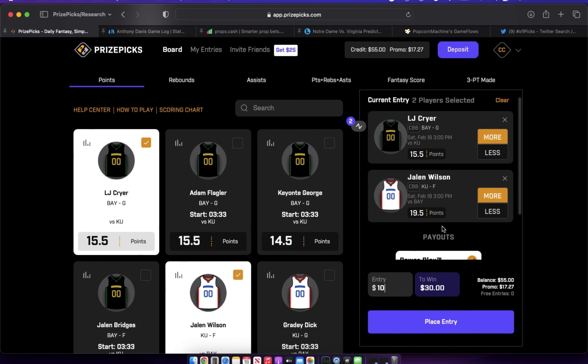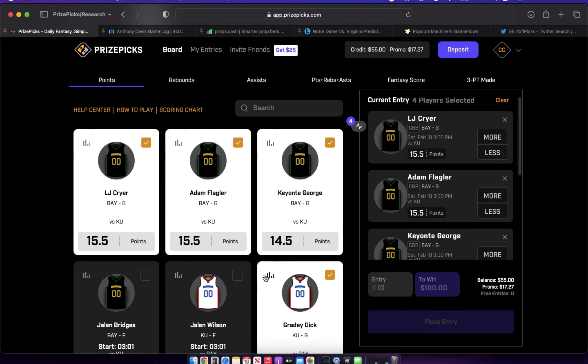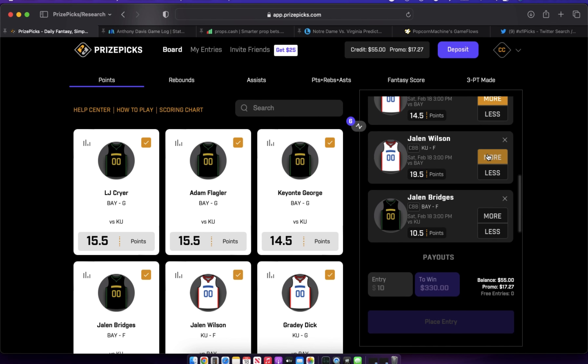My last tip is taking advantage of Prize Picks promos — Flex Friday especially. Anytime there's a holiday, or promos like the 12 Days of Pixmas in December, you should be taking advantage of these. Flex Friday is a great way to maximize your bankroll because it's essentially a protected play. You want to run it on a six-pick flex, and your entry is protected up to $20.